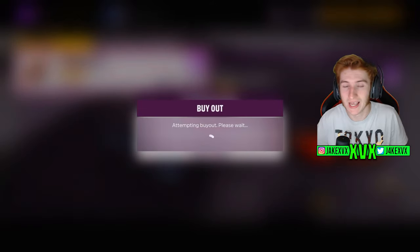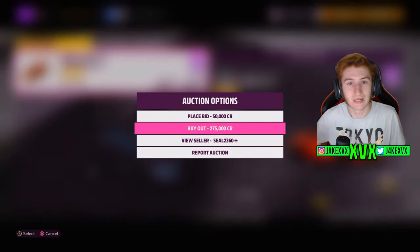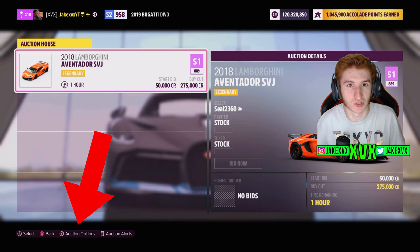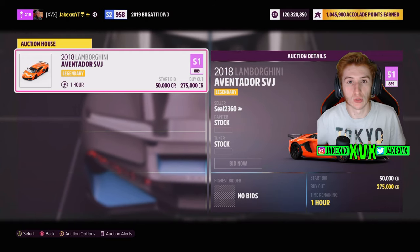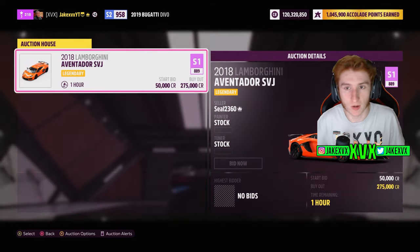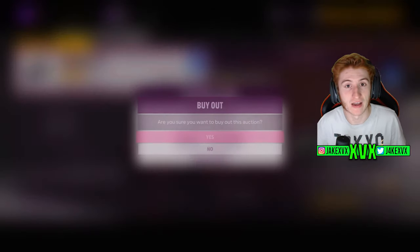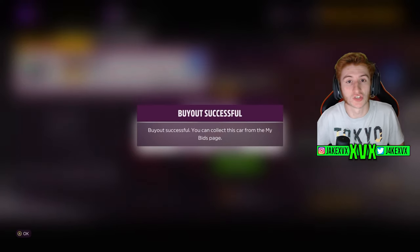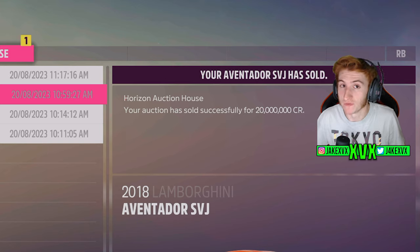As you can see, one appeared within seconds but I didn't get it. When you see a really cheap car pop up, don't click A then buy — it takes too long. Use the quick options section by clicking the yellow button, click down on the D-pad once, then double tap A. That will purchase it as quickly as possible. I missed the first SVJ, but five minutes later another one popped up for 275,000 credits. I grabbed it and bought it, then relisted it on the auction house for 11 or 12 million credits — that's 10 million credits profit in just five to ten minutes.